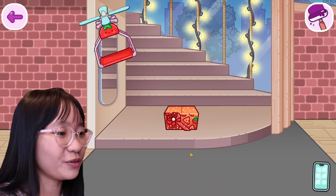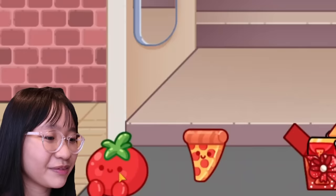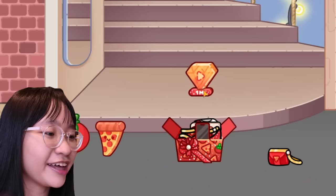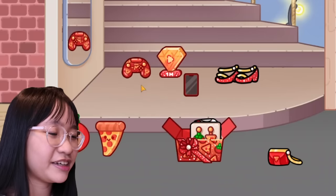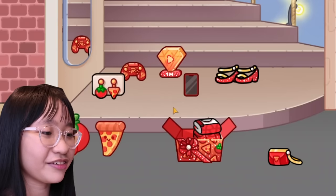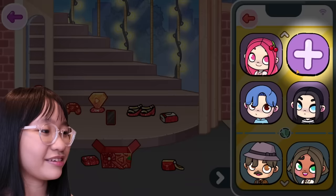Oh, it worked! Let's open it. We have a pizza, a tomato, two plushies, a bag, and this — it's one million. We have a phone, shoes, a game console. Are these earrings? We have this outfit and a fancy dress. All right.